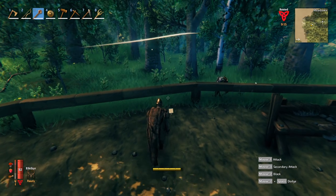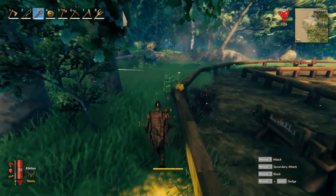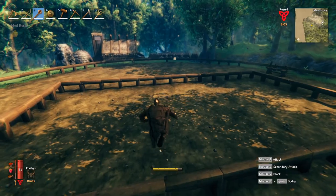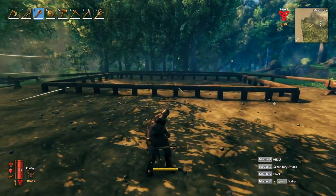What are you doing just hanging out over here? Come here. Holy shit, I knocked him all the way over there. That was kind of awesome. I love this mace, man. It's like a baseball bat. Anytime I hit something, it just knocks it across the map. It's awesome.